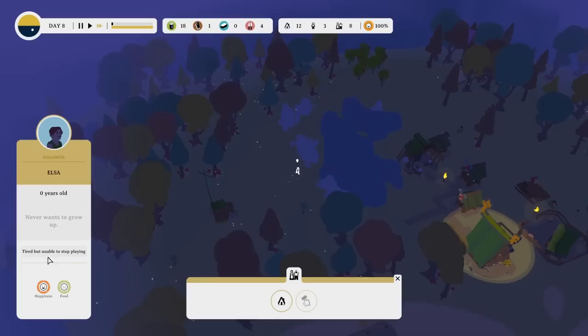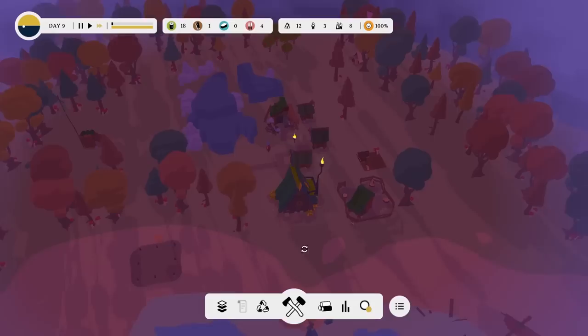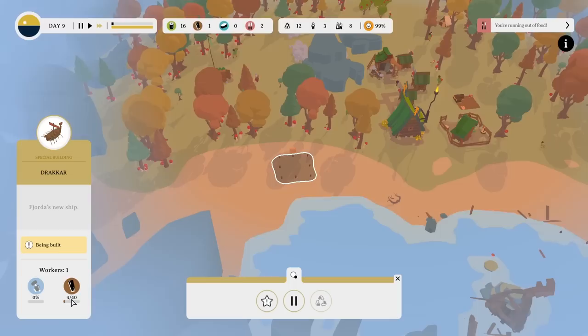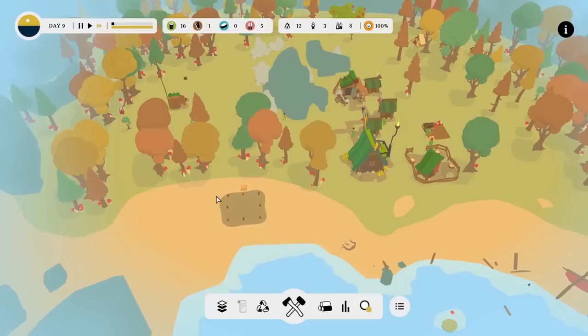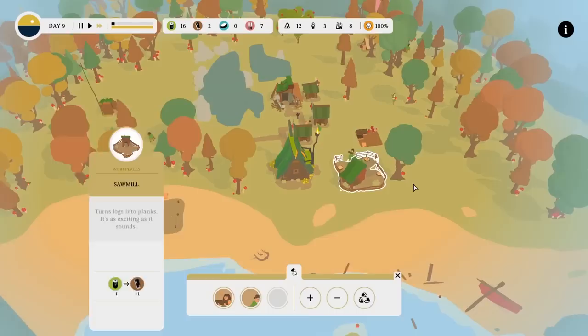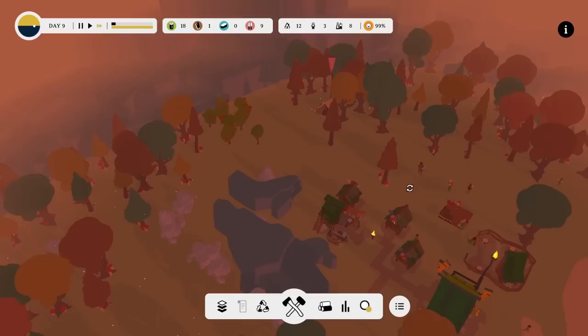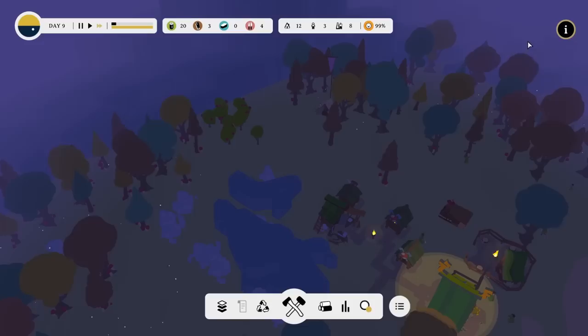Elsa, zero years old. Never wants to grow up. Calming down from a sugar rush. Tired but unable to stop playing — they're only zero years old, good grief. A new person has joined our little settlement, very exciting. How are we looking down here? We've got three planks — we need 40 total. So that's about ten percent of the way there. We're slowly but surely getting that sorted. We're cutting down trees to make logs, turning logs into planks — now seven out of 40.